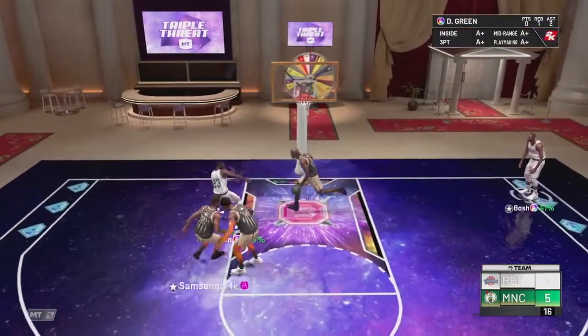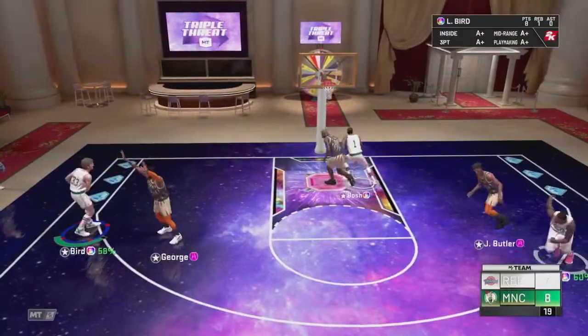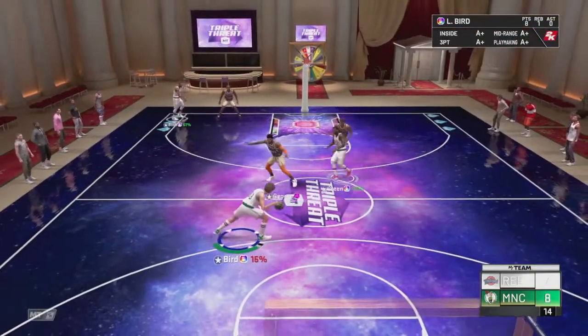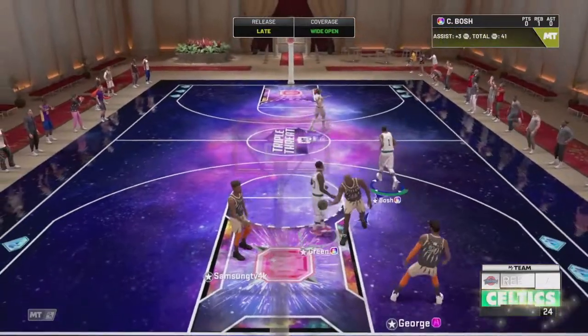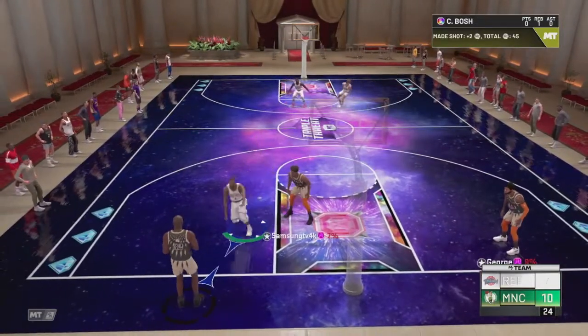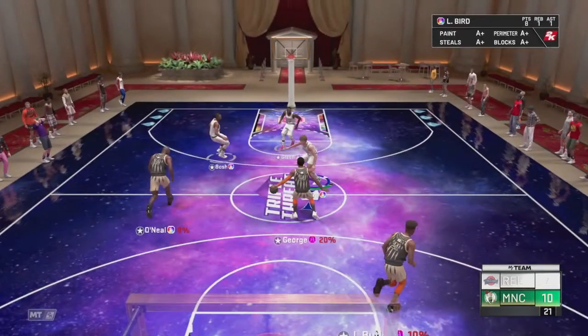We call for the screen, Draymond going to the basket, Larry Bird is open — and that's green! They have to send the double team because they know Larry is an absolute monster. He gets the nice dish to Draymond Green who finally finishes a bucket — an assist for Larry Bird.